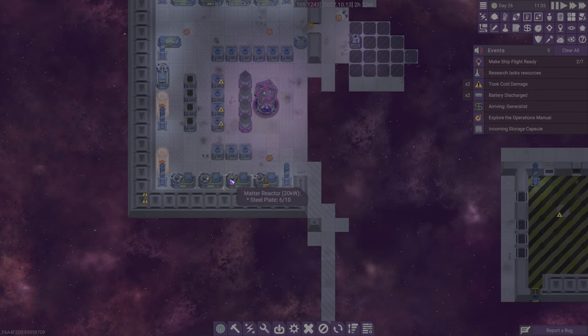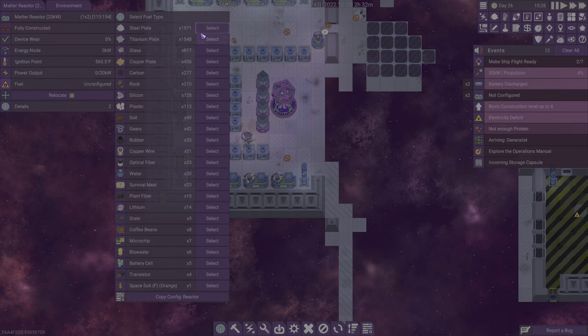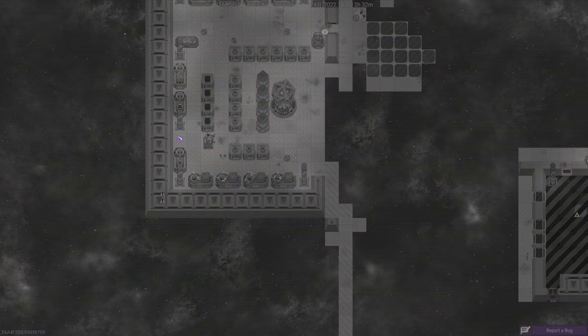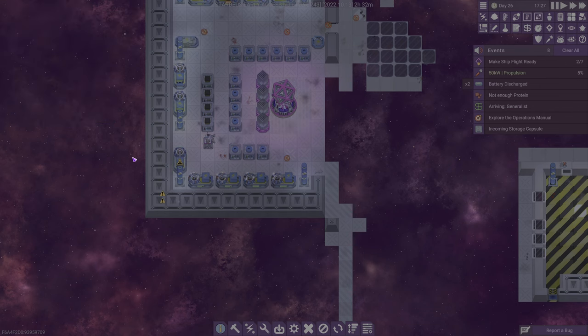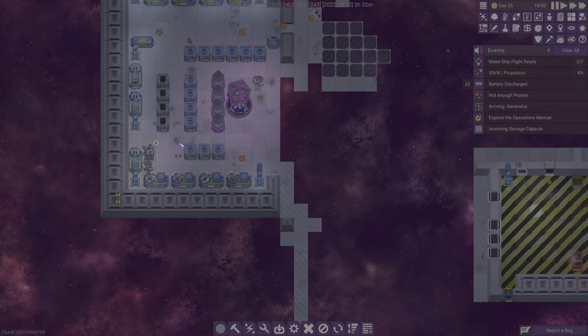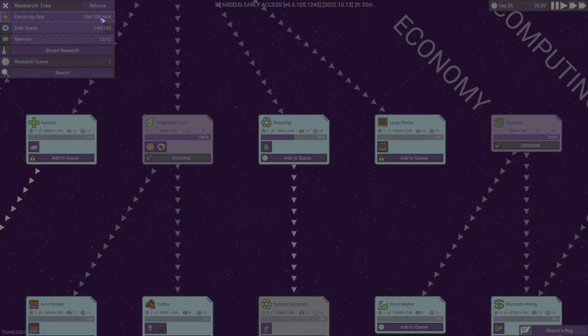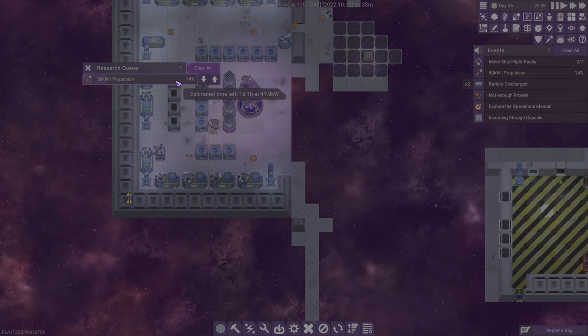Drop a couple of them and do it quickly because everyone's freezing right now. Our merchant will be arriving here shortly, so that's good. We can configure you for fuel. That's just going to get us in a spot where we're okay — just barely. 258, 255, 258, 255 — and research is now underway.